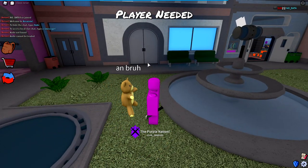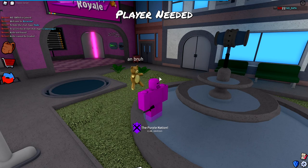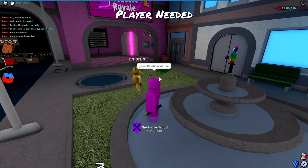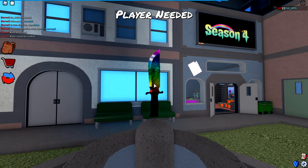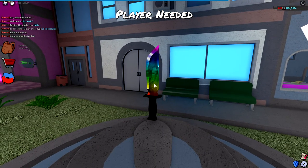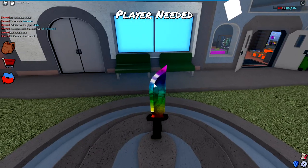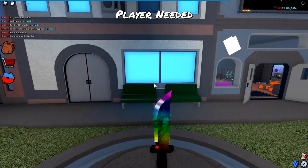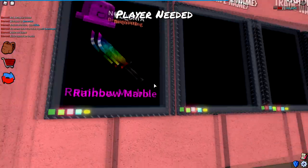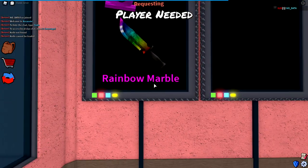Every single knife from here on out is only in Prisman's inventory. Starting with legendaries — slash view rainbow marble — there you go. This is the rainbow marble legendary, just a nice rainbow knife. It kind of looks like a random legendary, but believe it or not this knife is nowhere to be found in the game. No one really knows why it wasn't added — I feel like it would be a really cool knife to add to a case. If I slash request it, you can see it is definitely a legendary because of the text.